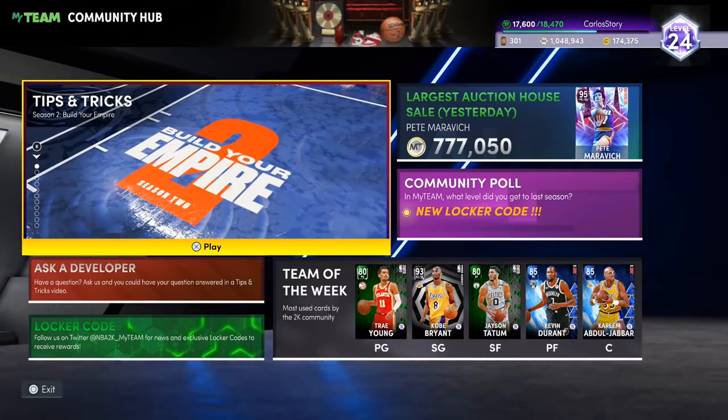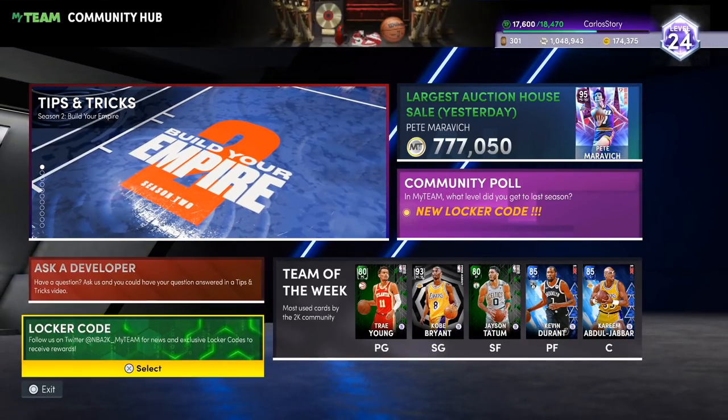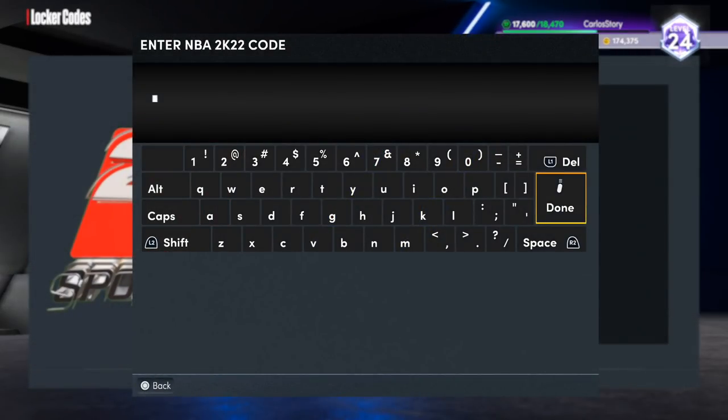Like I said, 2K released some locker codes and some other free stuff you gotta get right now, including some really good free packs. The first locker code we got today is for the new primetime packs. You never know, you can get lucky — I did a pack opening with these packs and got extremely lucky, it was insane. 2K also gave us a locker code for those packs, so you definitely want to use this locker code right now.